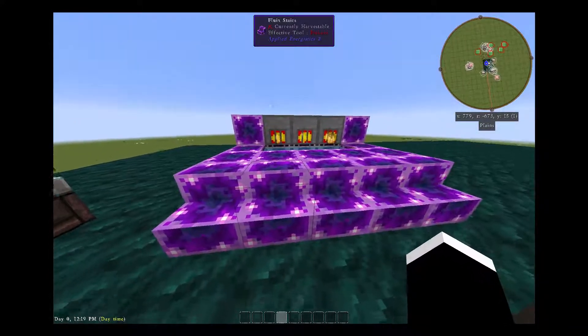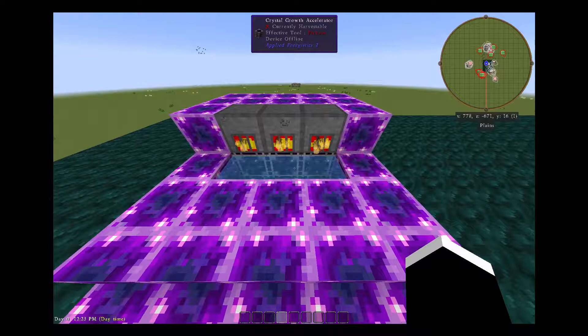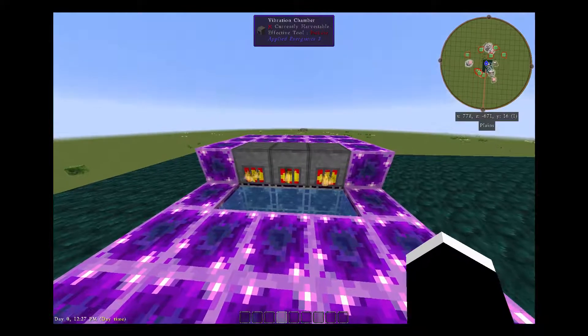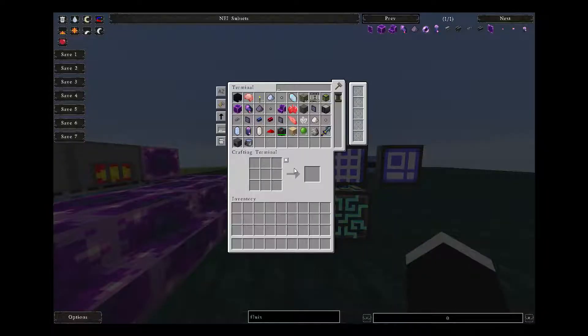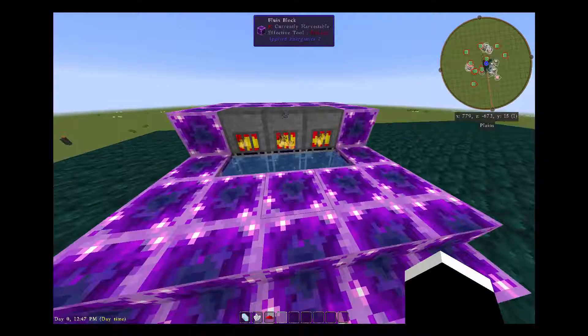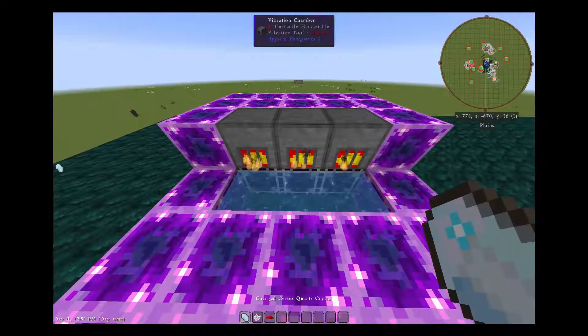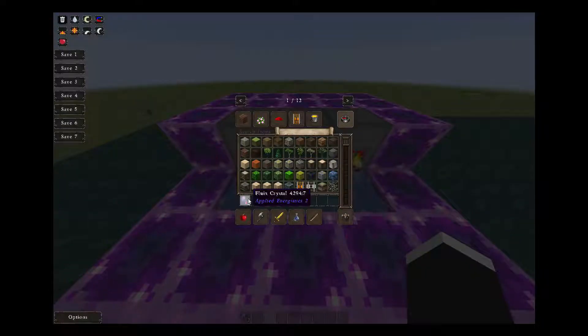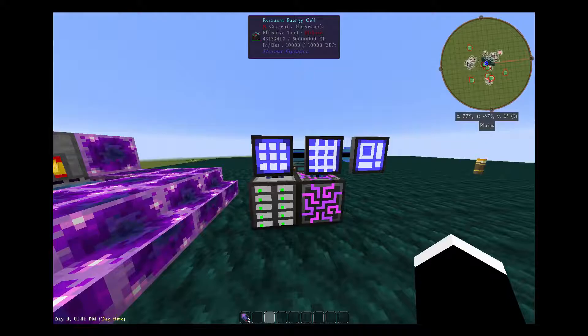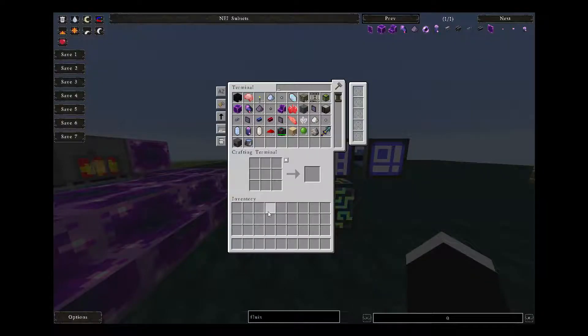Over here let's look at the fluid stairs and fluid blocks. One thing to notice is the crystal growth accelerators and vibration chambers. To make a Fluix seed, you'll need a charged Certus quartz, another quartz, and some redstone. To make the seed, simply throw each of the components into some water, wait a second, and you get two Fluix crystals back. So for one of each component, you get two crystals back.